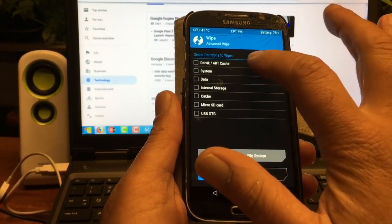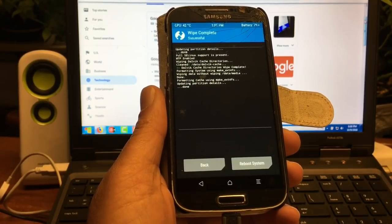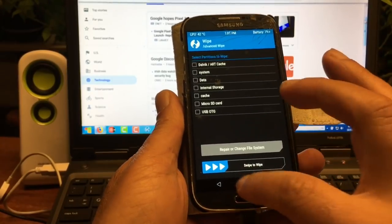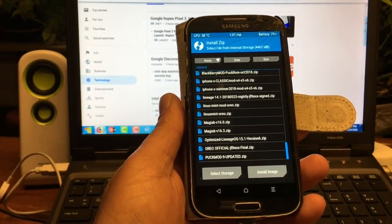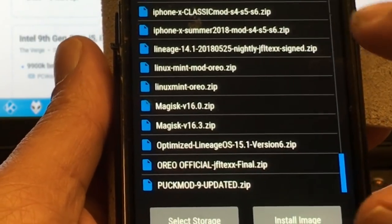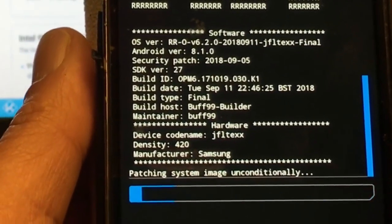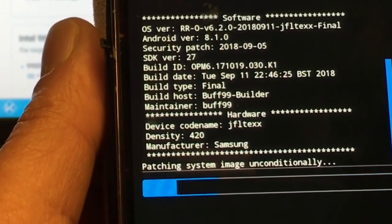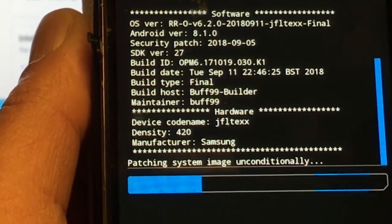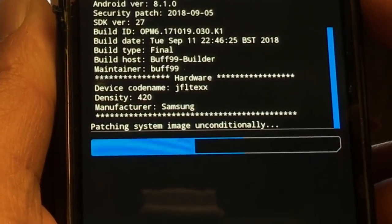The system was wiped. Now we go back home and hit Install, scroll down to the ROM — Oreo Official GFLTex. That's the name I gave the file. The maintainer is Buff99. Big up to you, and of course big up to the complete Resurrection team out there. Thank you for your time and effort in updating these old devices.